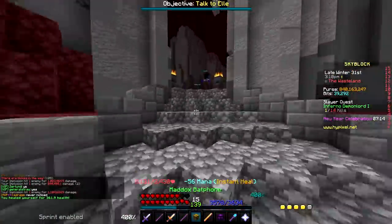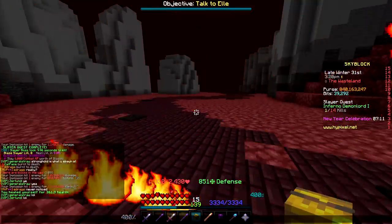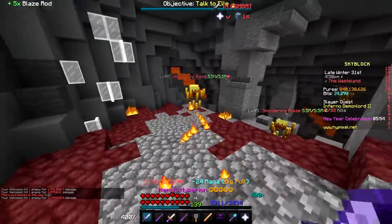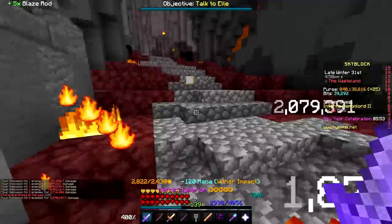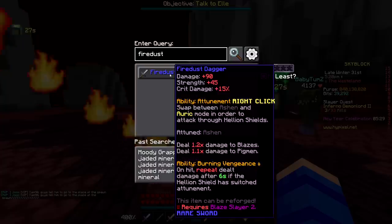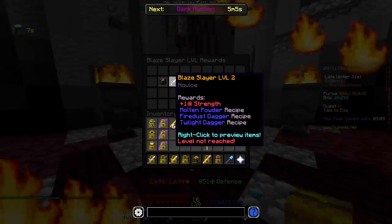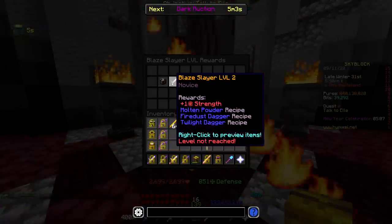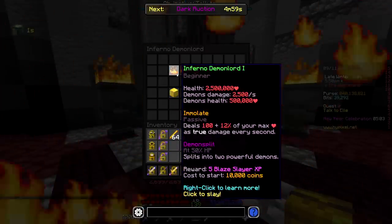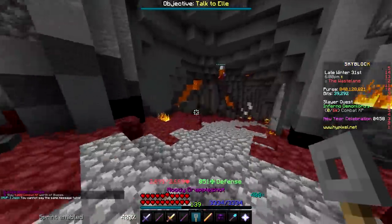Now I'm imagining though — if it's anything like Enderman — tier two is probably like a whole different ballpark. The tier two only takes damage from daggers. Can I just buy the daggers off the auction house or do I need to craft them myself? I need blaze slayer level two in order to be able to use these. So in order to even attempt a tier two I'm going to need to hit blaze slayer level two so I can buy those two daggers.